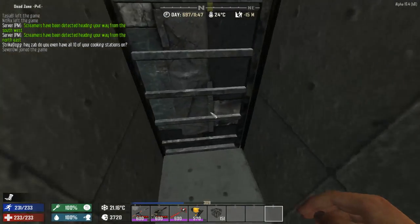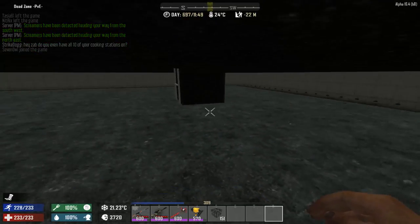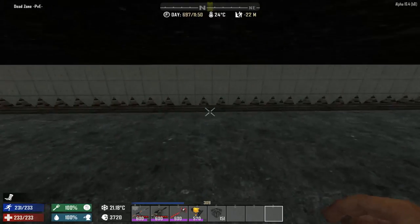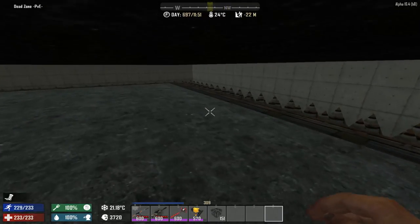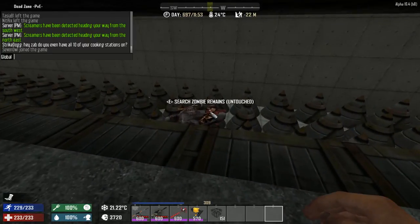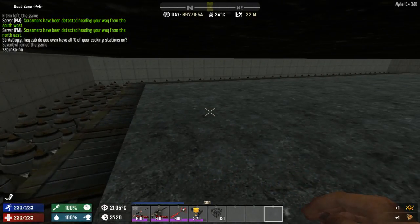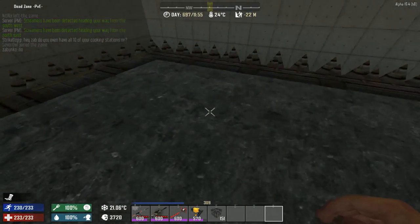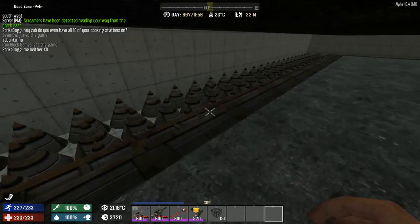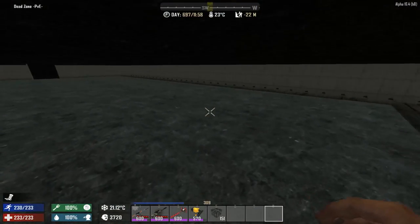Then we have the most interesting part about my base — the underground. As you can see, it's a completely floating base. It's technically not floating, but for us it's floating. You just place those blocks and they stay. My defenses are just simple steel spikes all around the base, and that's all there is to it.